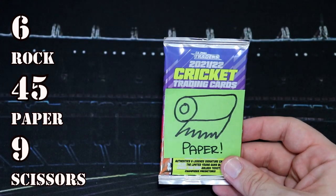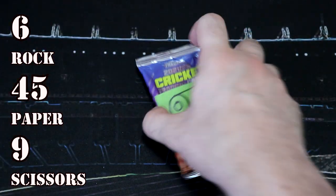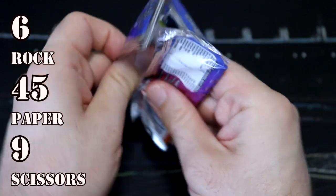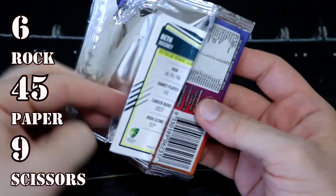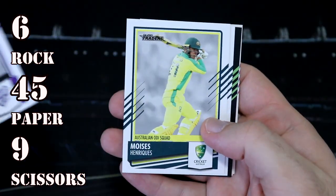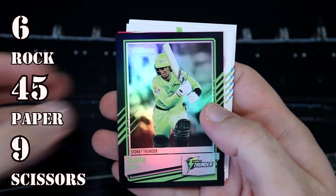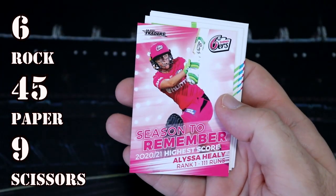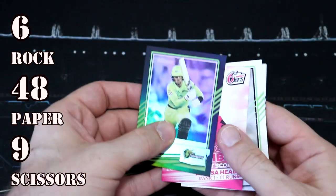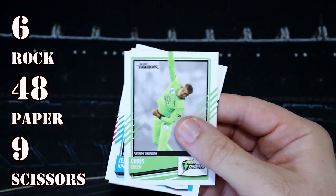Who have we got? Oh yeah, Paper again — all Paper — and Rock. Oh my goodness, Paper's turning out to be the Aussies of this battle, it is powering through the competition. So let's see: we have Oliver Davies for the Thunder, and oh it's our first Top 10 — Alyssa Healey, Top 10 for the Sydney Sixers. Those are one every three packs, so that's another three points for Paper.